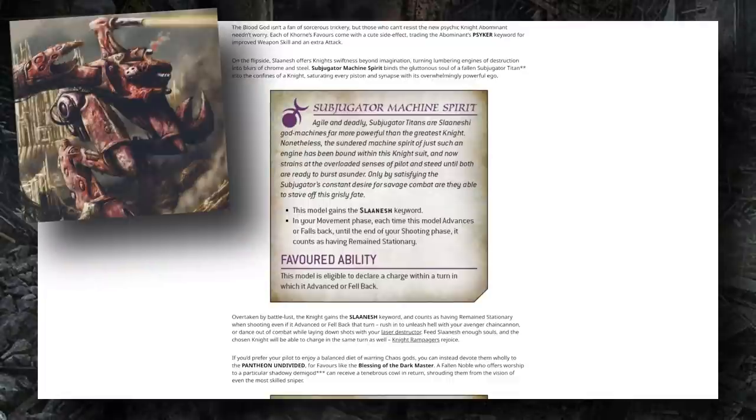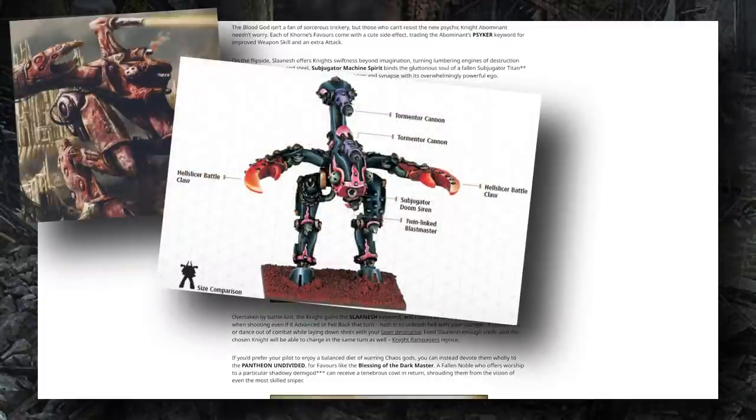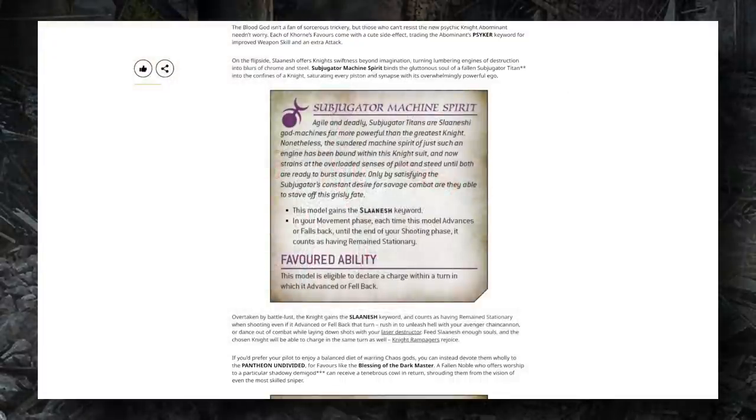Moving on, we also see the Subjugator Machine Spirit ability — the Slaanesh-flavored one. This upgrade lets you advance, fall back, and still fire as normal, counting as remaining stationary until the end of your shooting phase. The Favored ability — unlocked after scoring the requisite kills — lets you advance or fall back and then charge. The fall back and charge is absolutely awesome, especially since with the Titanic keyword most eligible units can already fall back and shoot. Advancing and charging is slightly less exciting since you'd likely be waiting until turn two or three to unlock it.